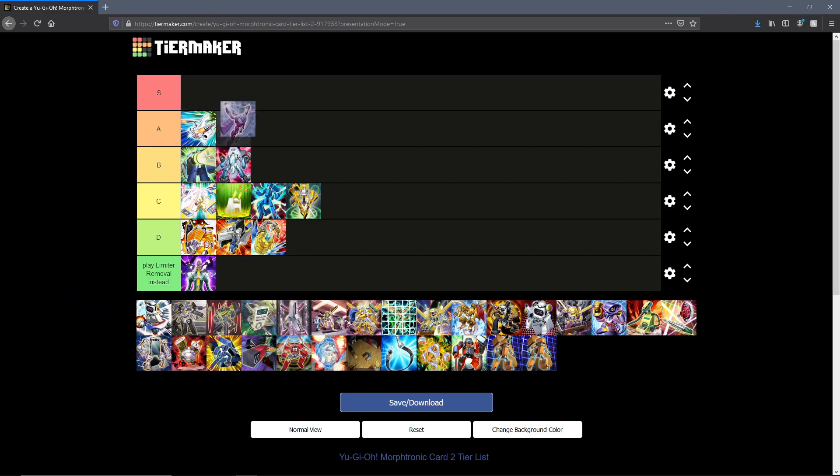Next up we have Morphtronic Slingen. I haven't been on Slingen for a fair amount of time now, but Slingen is a really good card. Tributing a Morphtronic to pop one card on the field is really good spot removal. It's a level 4 so it's definitely fine — our level 4 lineup is really solid. Slingen is definitely up there.